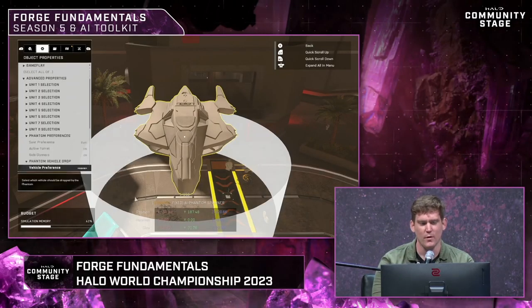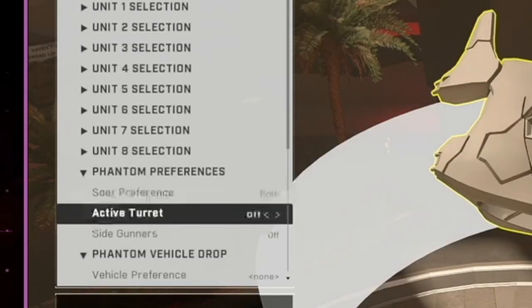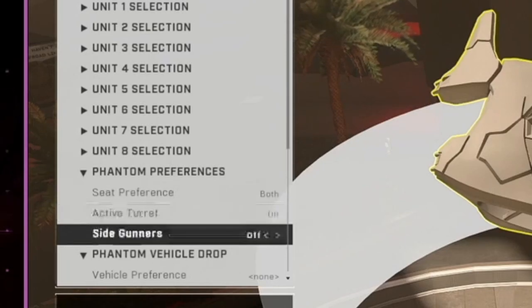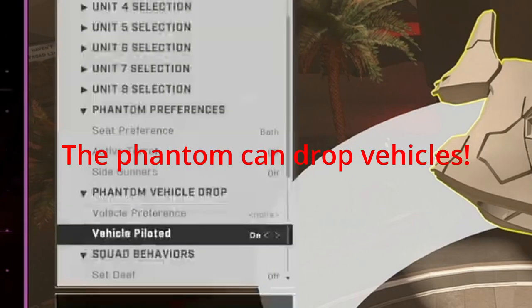There's also a phantom that you can use to drop off enemies. You can have it spawn without gunners, without the front gunner, or with all three to make it as lethal as possible. You can have AI drop off from the left or right side of the phantom. They didn't show the phantom in action but did show the available settings for it.